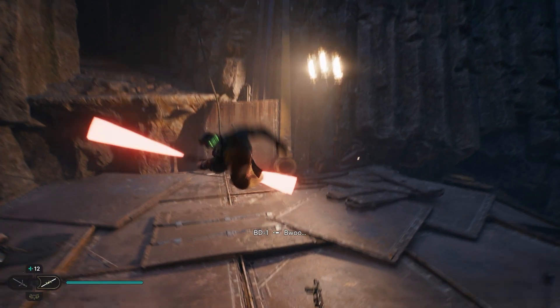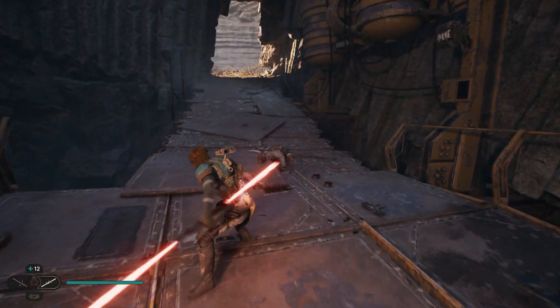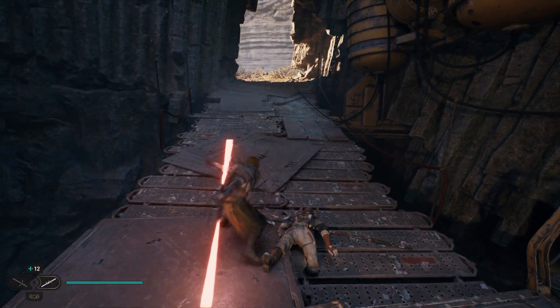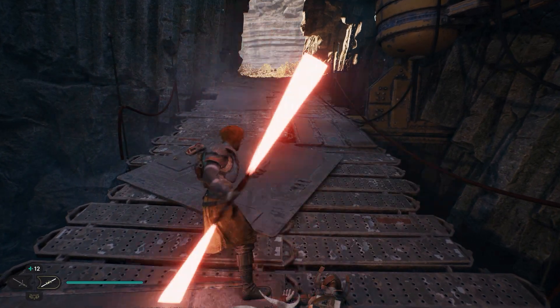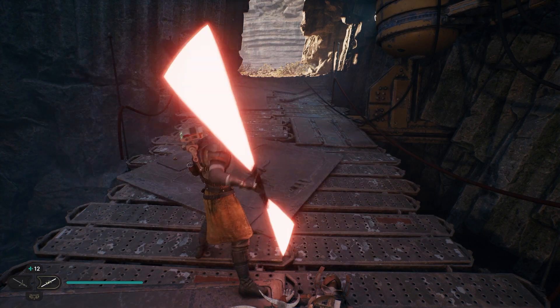One of the benefits you get is a red lightsaber. That's the only way I found to get it so far — we did scour the entire game and couldn't find it. So if you want a red lightsaber, you've got to complete the game and then do New Journey Plus. Nice and quick, nice and easy. If we helped you out today, do like and subscribe — I appreciate it, and I'll see you next one. Take care.